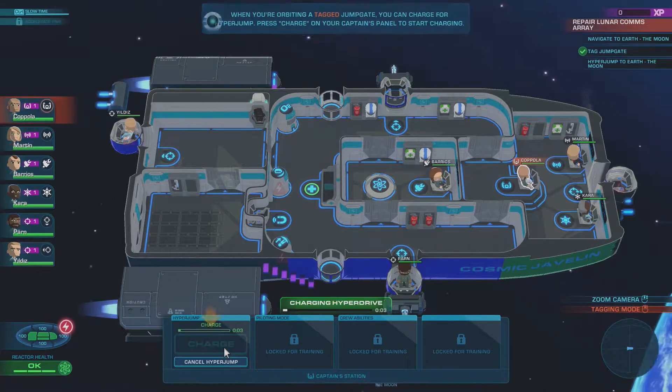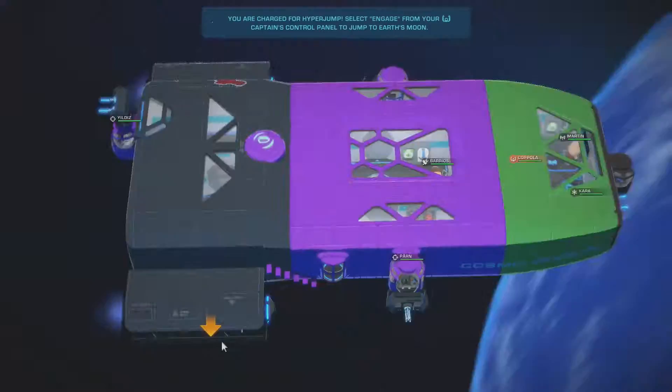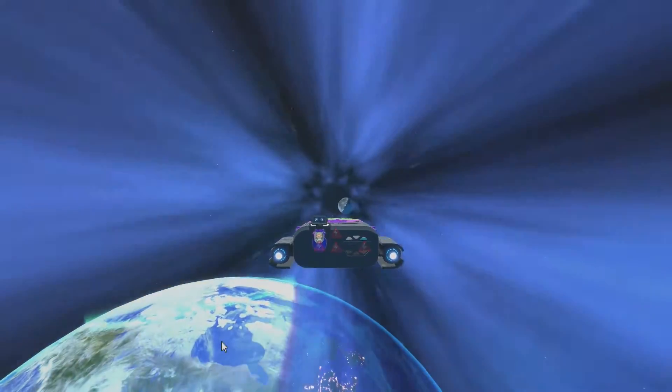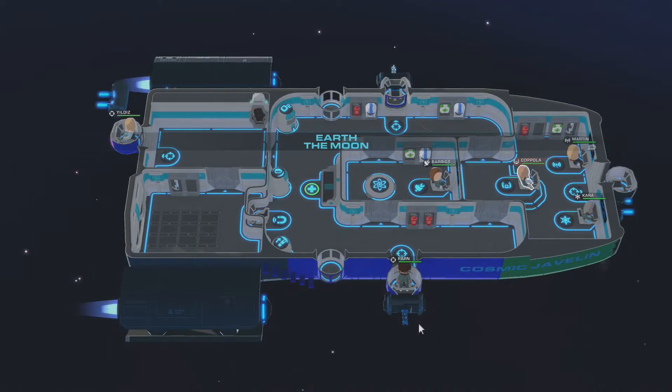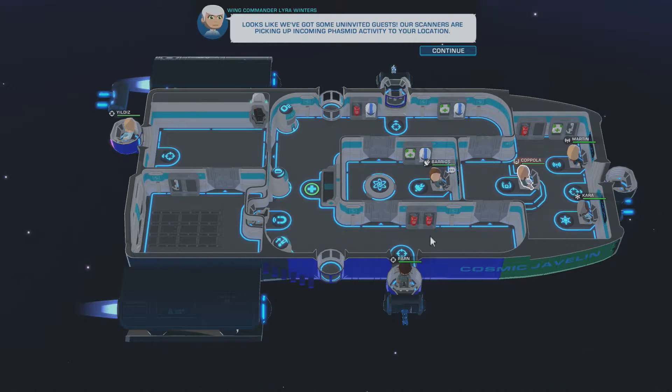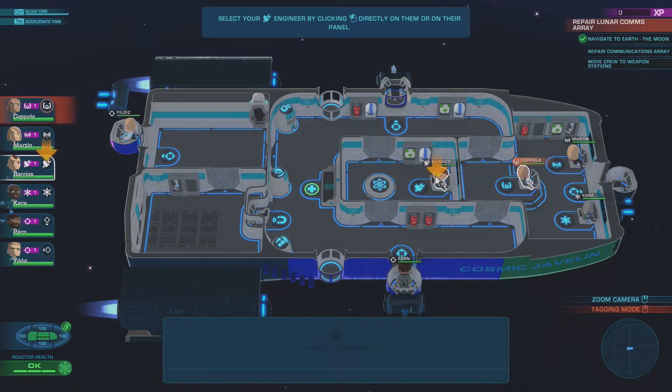Select the captain — we're going to charge up our hyper jump. We're at the moon, Earth's moon. Looks like we've got some uninvited guests. Our scanners are picking up incoming Phasmid activity at our location. Uncertain how many are on their way, so make sure all your weapon stations are manned. Okay, they are not currently — select your engineer.